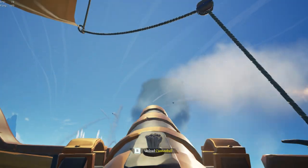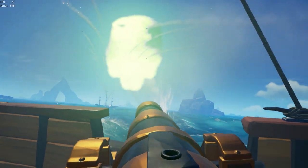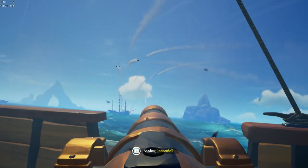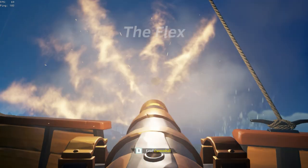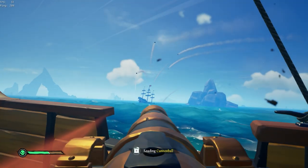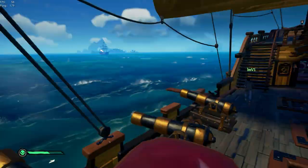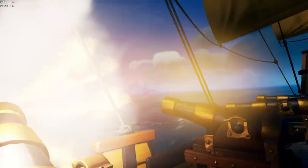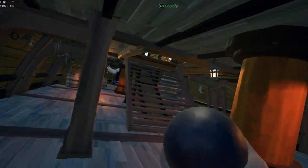Just to set the record straight, you may have heard people call this role many different things — deck hand, first mate, support — but for the sake of this video I'm just going to call it the flex. One of your responsibilities as flex is to be the main boarder. When helm calls for someone to go board the enemy ship, that's your job. I'll explain more in depth on how to be a good boarder in a later video.